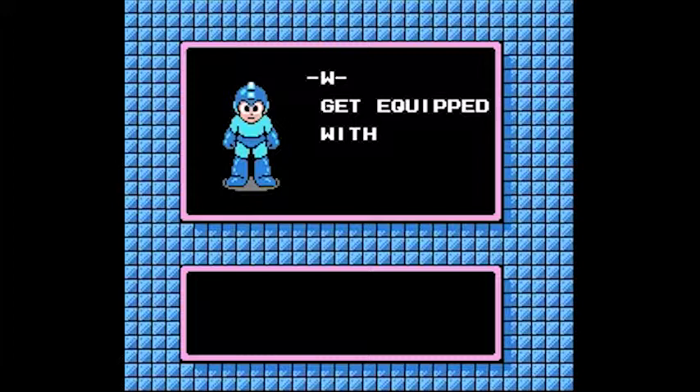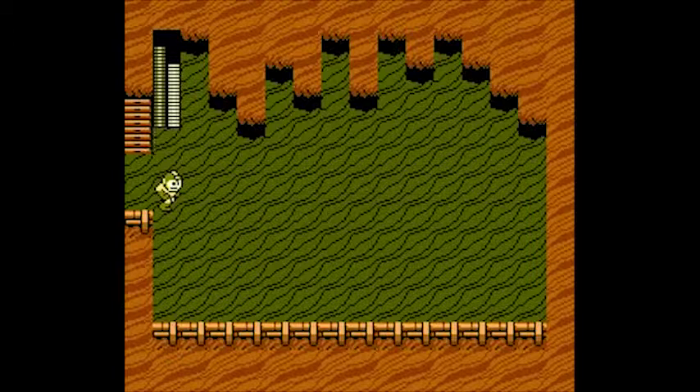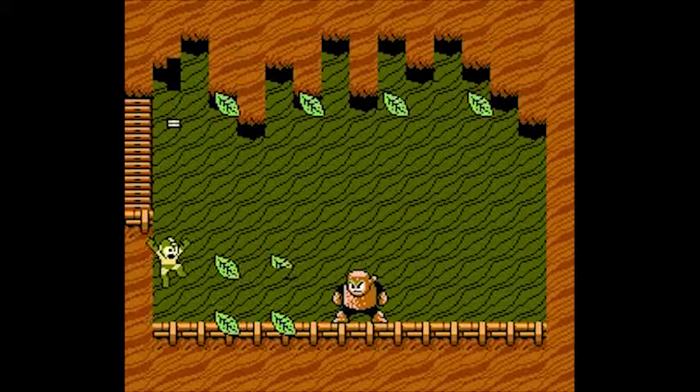That is Wood Man. You get the Leaf Shield, which we're going to show off who that's good against. His other potential weakness — Metal Blades. They are so powerful. Technically not an official weakness, but it does more damage than the Mega Buster, so you can just open fire. It's not going to shoot through the Leaf Shield, but look at that — he's going to die so quick. Just one more round. There we go, he's down. Really easy.